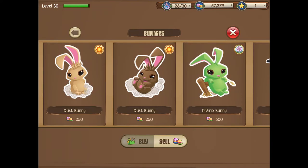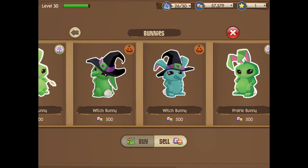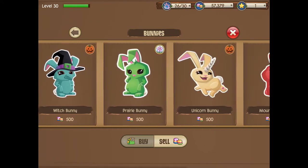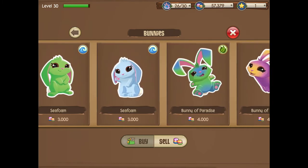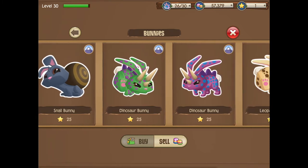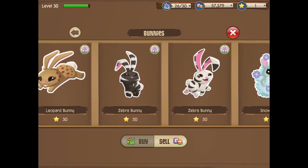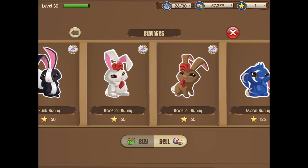So in this video we're going to be breeding the moon bunny in Tunnel Town. For some reason I think my game might be bugged — tell me in the comments if this is the same for you — but my witch bunny and unicorn bunny are super cheap, and the dinosaur bunny is also super cheap whereas it should be worth a lot more. I guess I'm not complaining, so if you have the stars go for it.